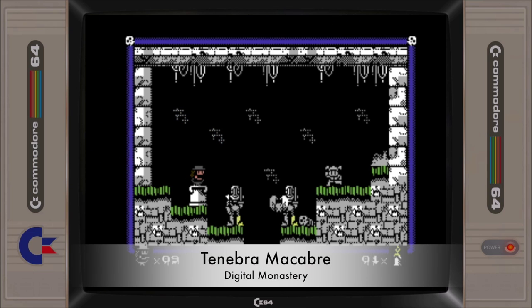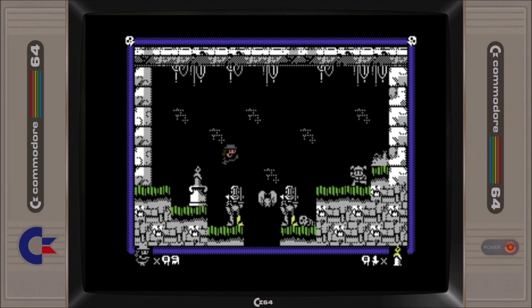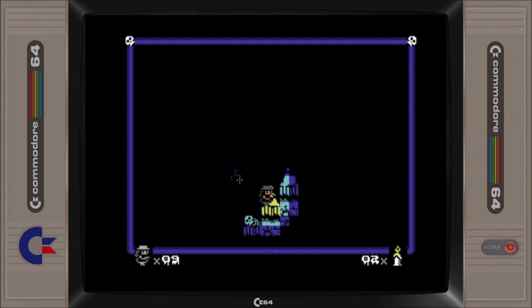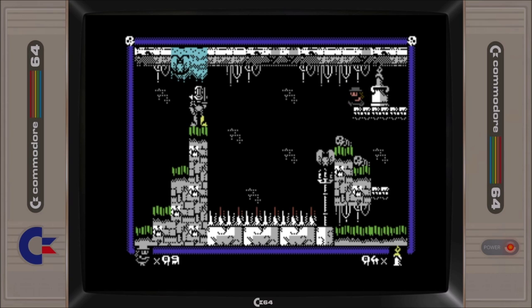Tenebre Macabre is a platform game with puzzle elements which differentiates itself by limiting the field of vision of each screen so that the majority of the game layout is in darkness. Finding a candle on each of the screens will result in the whole room lighting up. While exploring in the darkness, some respite is provided when a lightning strike briefly illuminates the room, allowing you to see the location of the candle and traps ahead. The ultimate aim of the game is for you to escape the crypt to safety.